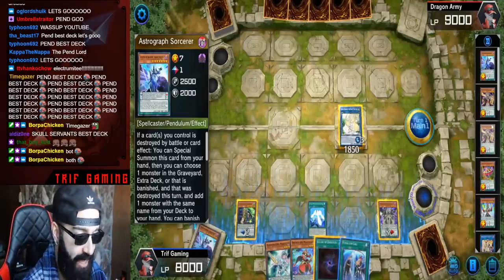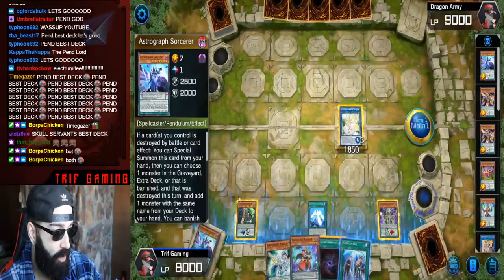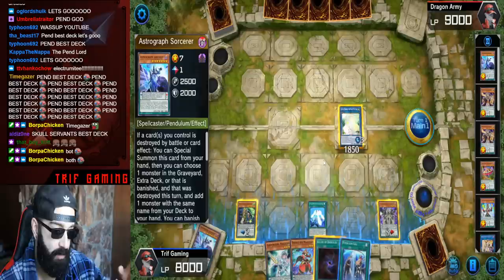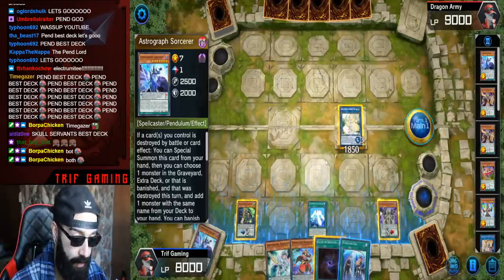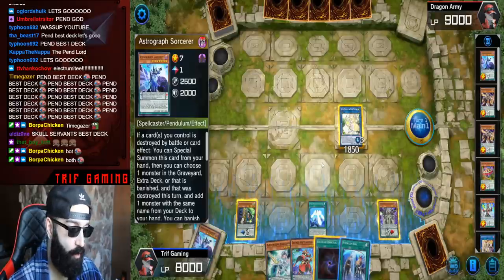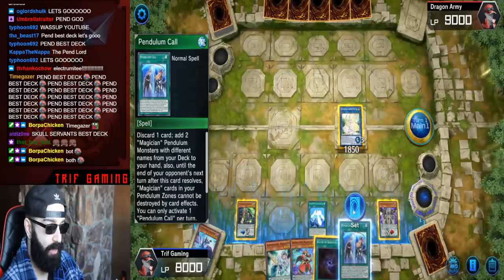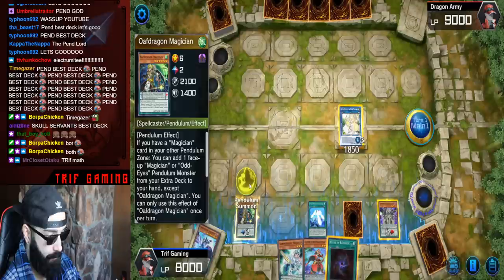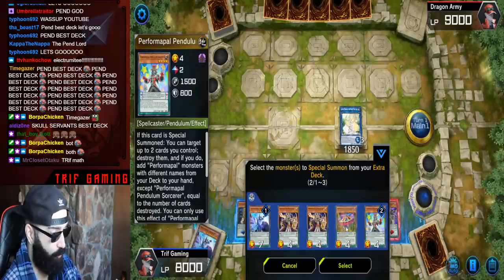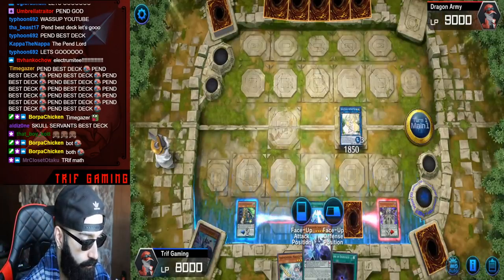I look at my extra deck and notice I only have two pendulum darks. So my pendulum darks and Harmonizing plus whatever Harmonizing brings out — let's say Wisdom Eye — you summon out Pensork, do the math to make sure what you're doing is perfect. We summon out the set, summon Astrograph, Harmo, Curtain Raiser, special Starving Venom — we'll have enough. I'm going to set Pendulum Call and pendulum summon.